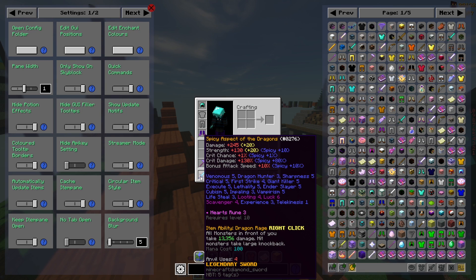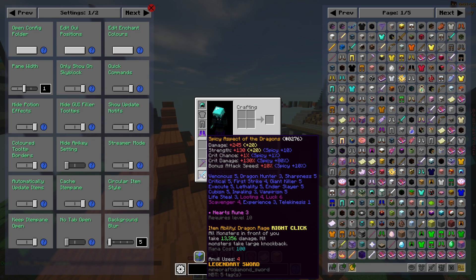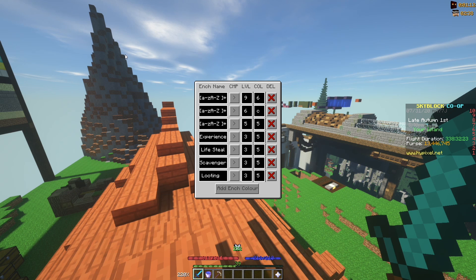The final cool little quality of life feature that this mod has is that all of the max level enchants get a different color than the normal blue. You can see that on my AOTD, the Looting 4, Lux 6, and Scav 4 enchants are purple, which means that they are maxed. There's also a bunch of config for this, but it's very complicated. Mulberry made a video on it, so if you want to look at that, I'll link it in the description.